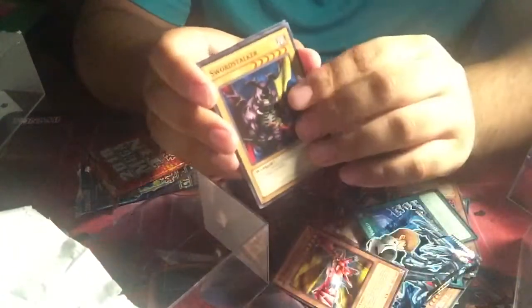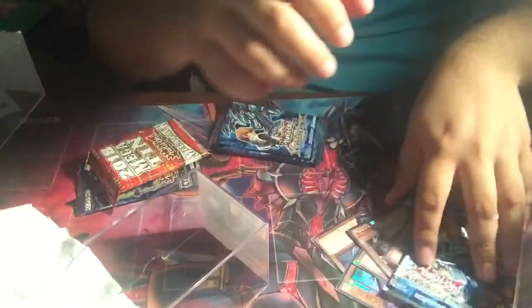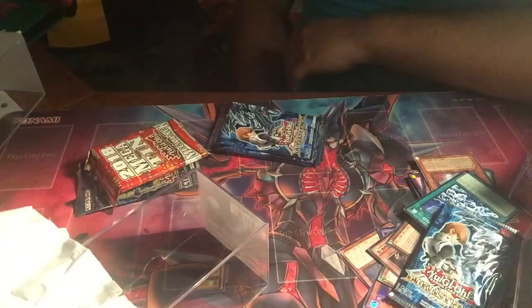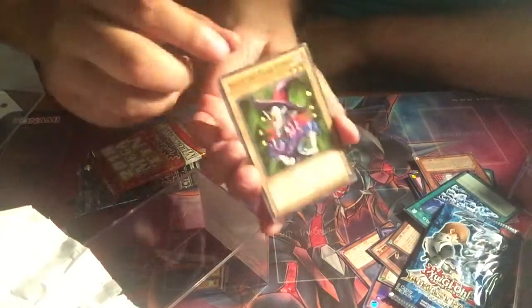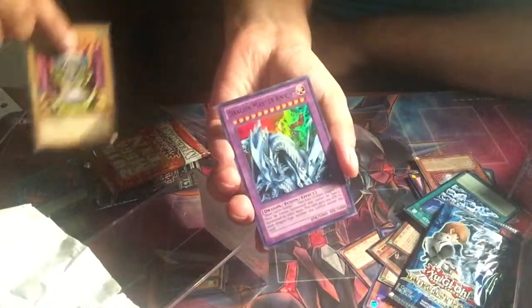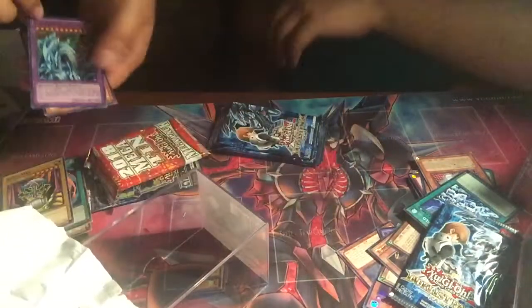Over here we have the one we haven't opened yet — Voice Raider, The Djinn, and oh, this guy, this is actually a pretty good card. Let's open some duelist packs — hopefully something good. Can you get Ultras? We got a Soggy, a Pauly, Judge Man. Ooh, Dragon Master Knight! Is that an Ultra? Yeah, that's an Ultra. And a Vampire Lord. So we can get Ultras.